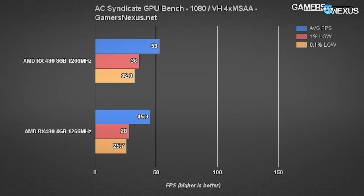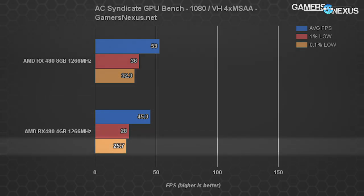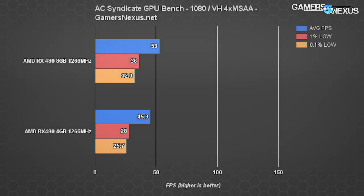The difference is very noticeable, not just because of the averages but because of low performance. Looking at 0.1% lows, the eight gigabyte card outputs 32.3 fps while the four gigabyte card falls to just 25.7 fps — a 25.68% increase if you move to eight gigabytes. One percent lows are also separated by about 25%. This is noticeable in play: you'll see more frame tearing on the four gigabyte card, it gets choppier, and the fluidity just isn't as good.